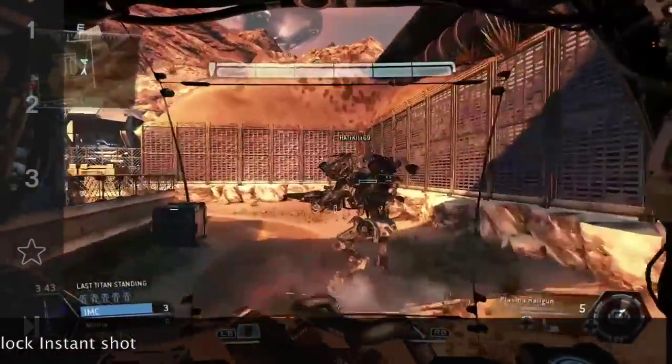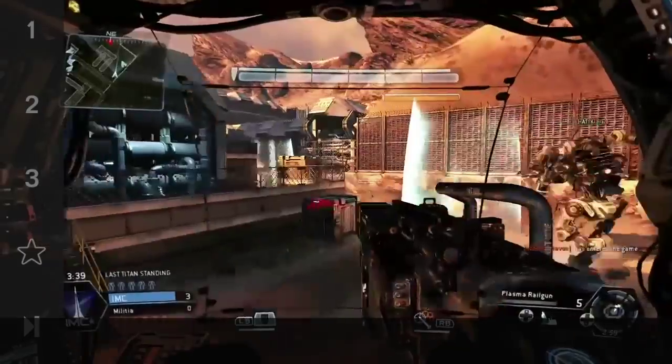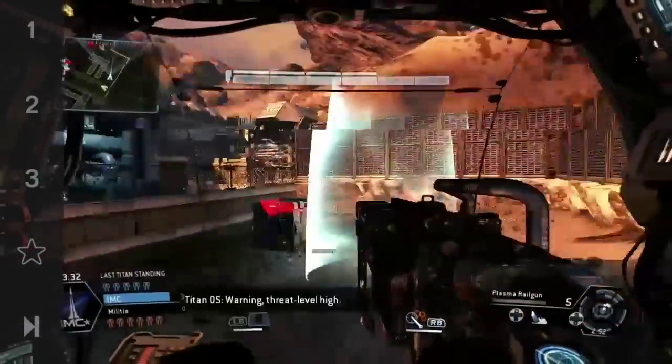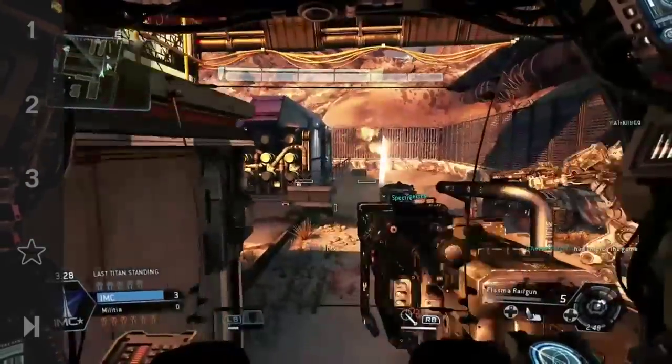Once you have Instant Shot, you can use any titan you want to get the critical hits, then play Last Titan Standing. My first tip is to get the Instant Shot mod and activate it on your plasma railgun.